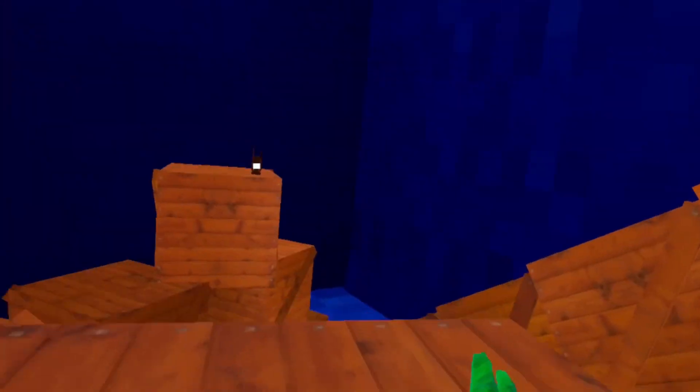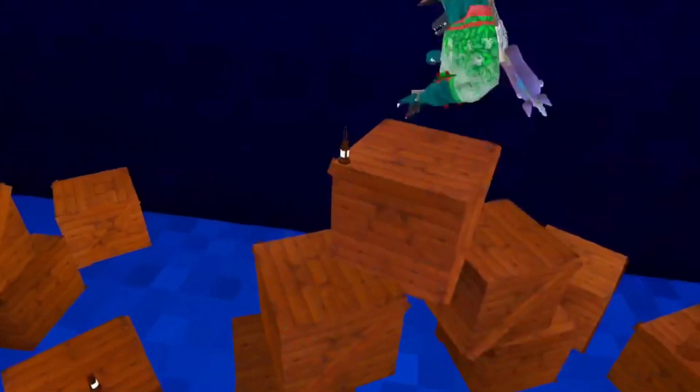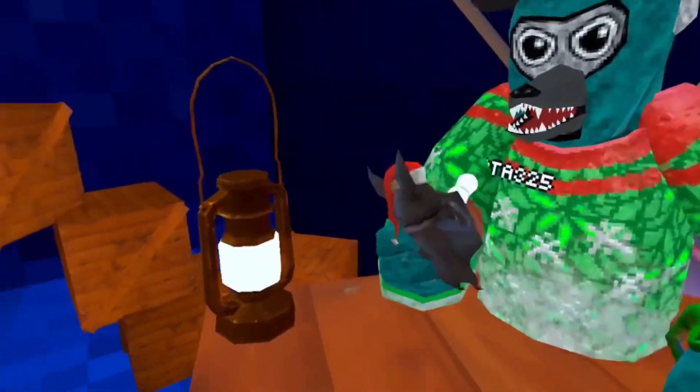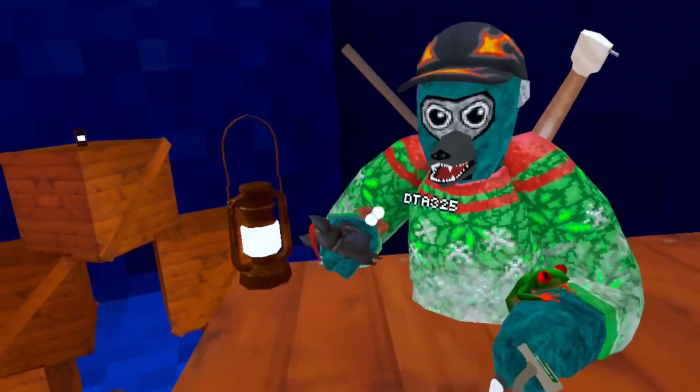There's a small map in a case that is shaped like a present. When you go inside you become tiny and you can run around with all kinds of crates. To escape, you can just go up the ramp.